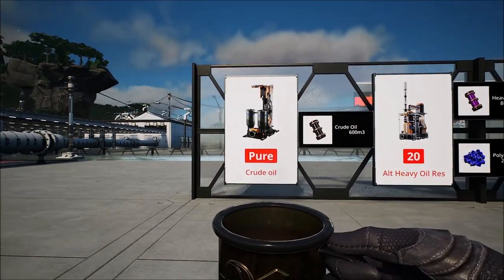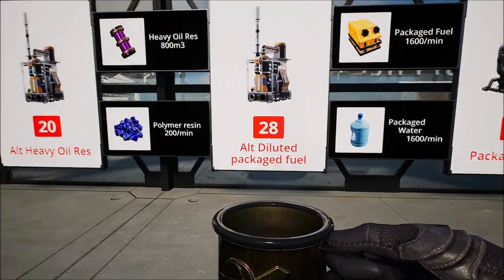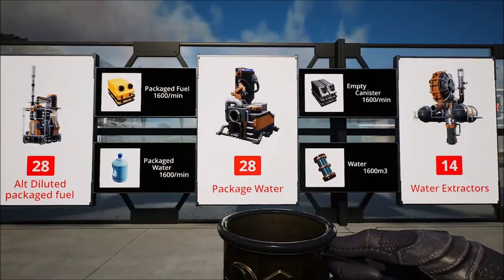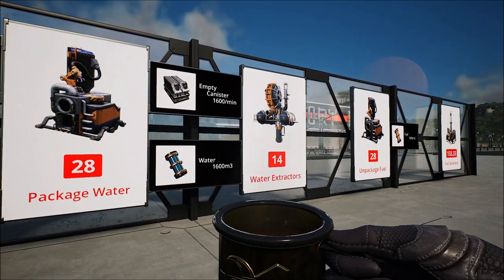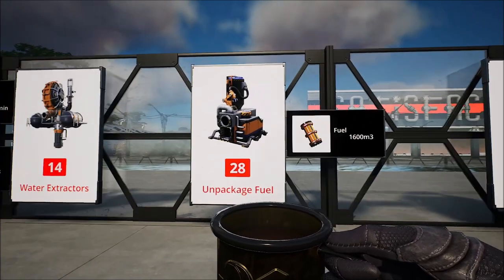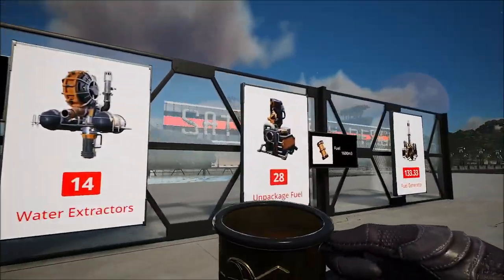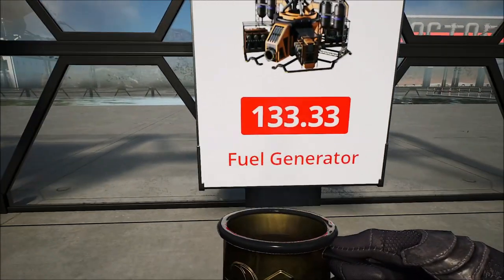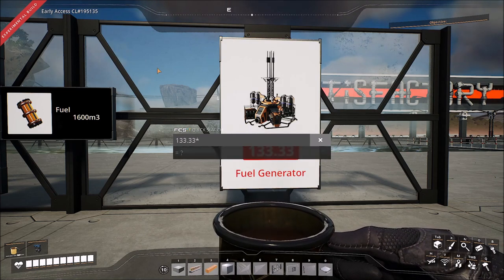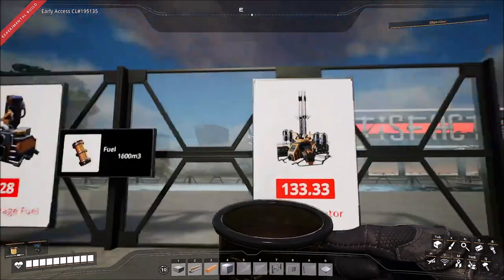Before we begin, I'm going to go over the full recipe. We take our crude oil and break it down into heavy oil residue using an alt recipe, which also makes polymer resin. That polymer resin goes into another alt recipe making diluted package fuel, taking the heavy oil residue and packaged water to make packaged fuel. You'll need the packager unlocked, water extractors, water, and empty containers to make the packaged water. Then we unpackage all that fuel, giving us empty containers to put back into the system. This makes 1,600 cubic meters of fuel, producing 133.33 fuel generators — at 150 megawatts each, that's 19,999.5 megawatts, or just shy of 20,000.